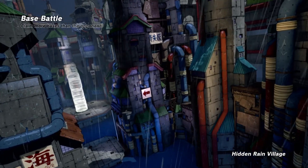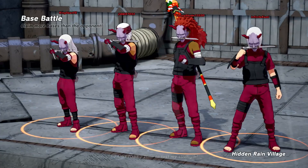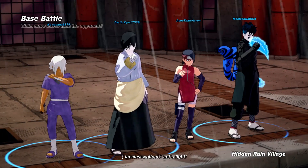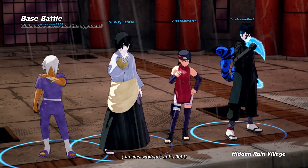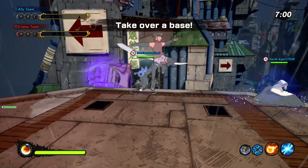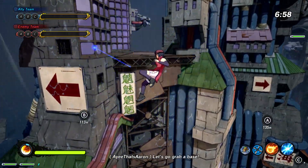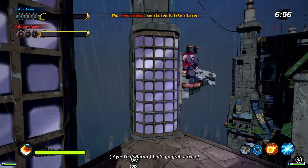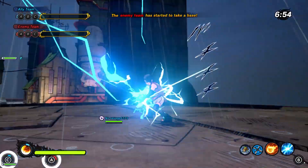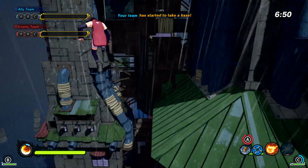We got ourselves a Base Battle. They're on a squad together — dripped up to the max. I think I might need to edit Sadara's hair because it's supposed to be darker. But it's okay, we're going to try to do good here. I thought I equipped the attack type preset — it's whatever though. Look at this, my girl Sadara. You see that Chidori? Yeah, that just looks clean. Looks natural.